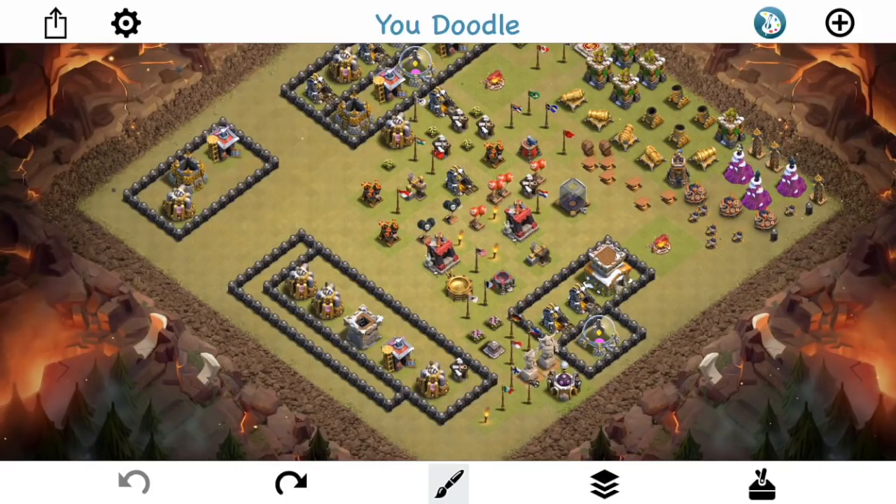Hey guys, what's up? Sektatron here from OneHiveGazette, here with the next video. In this one, we're talking about the wallbreaker AI — how wallbreakers work, how they're gonna path — because people make so many mistakes. There are so many wallbreaker fails that can cost an attack that would otherwise have been well-planned and would have worked out. So this video is talking all about the AI.